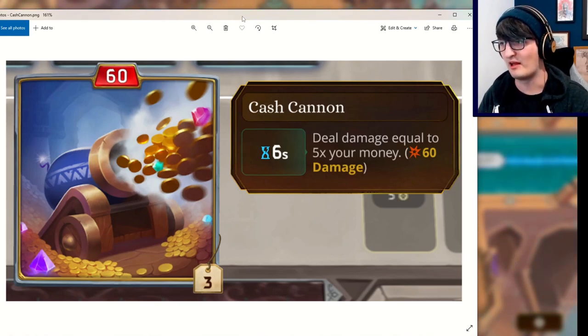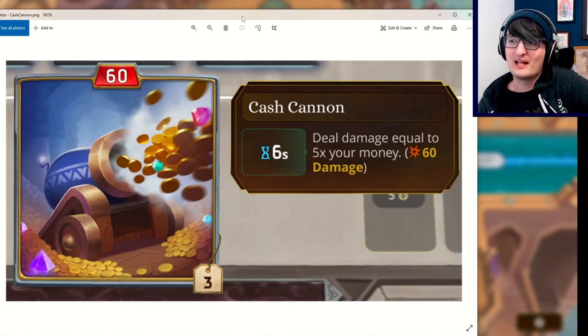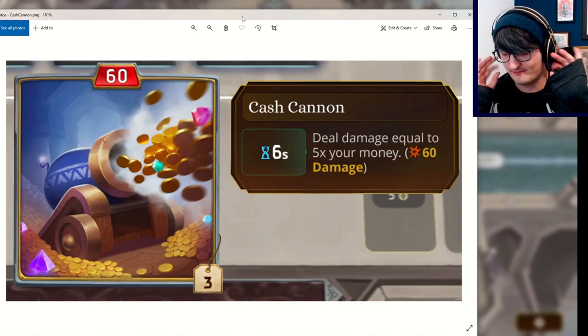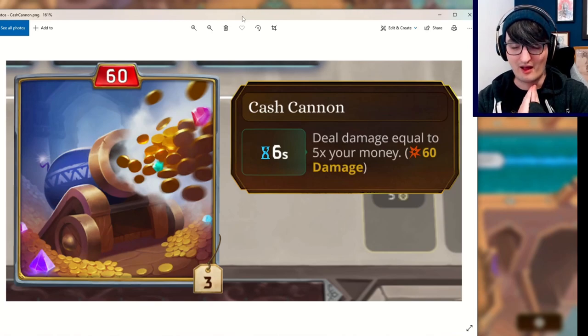At this time, the player had 12 gold, so 5 times that is 60 damage. This item can actually get out of hand pretty quickly if you have a way of generating money. Before I get ahead of myself — and before you get ahead of yourself — remember: anything and everything is subject to change. Things we've seen before may definitely not be the same.